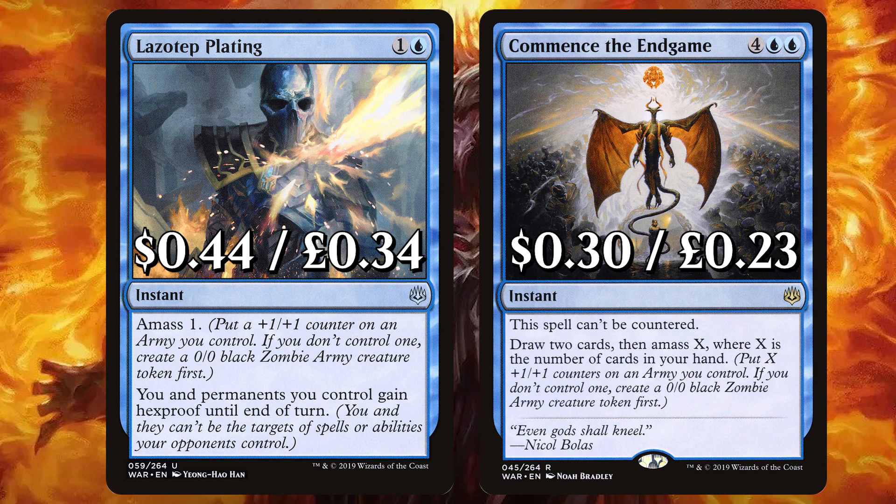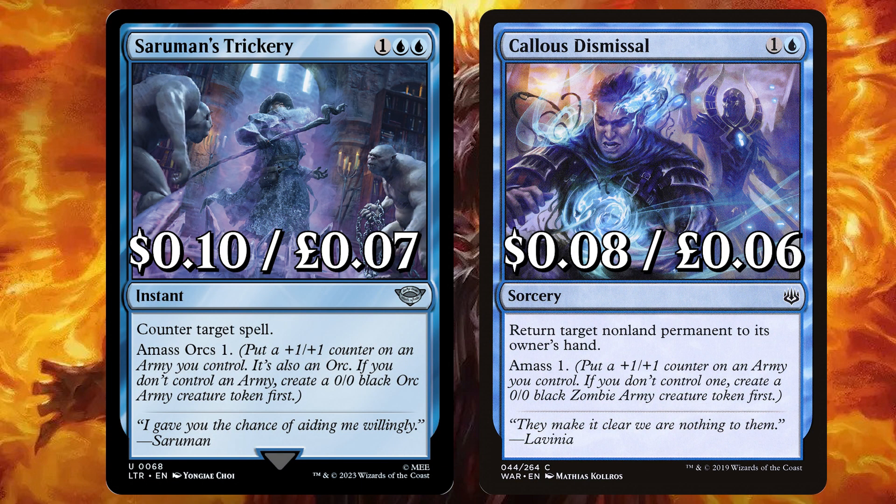Speaking of War of the Spark, we have Lazotep Plating to amass 1 — permanents you control gain Hexproof until end of turn. And Commence the Endgame, that cannot be countered: draw 2 cards, then amass X where X is the number of cards in your hand. We have Saruman's Trickery to counter target spell and amass Orcs 1. And Callous Dismissal to return target non-land permanent to its owner's hand, then amass 1.